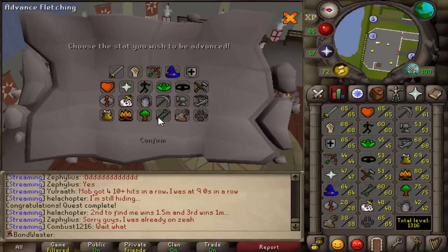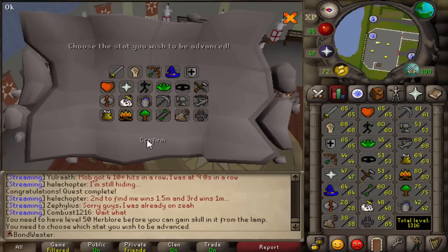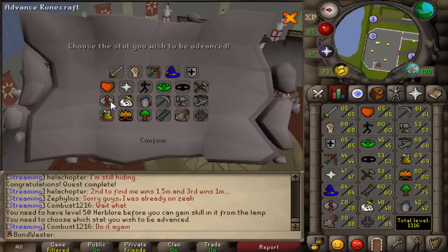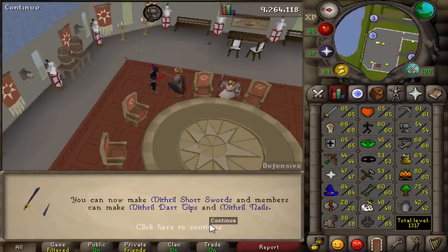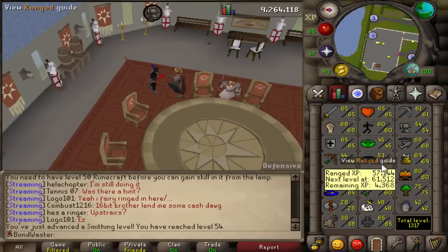We got an Antique Lamp. Can we use it on anything? Need 50 for most skills. We'll use it on Smithing - we're going to get one level off that. 54 Smithing, which means we can now make Mithril Short Swords. Amazing.